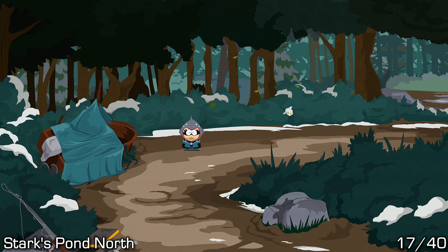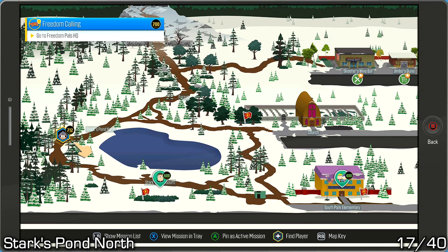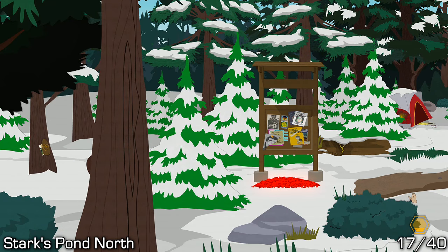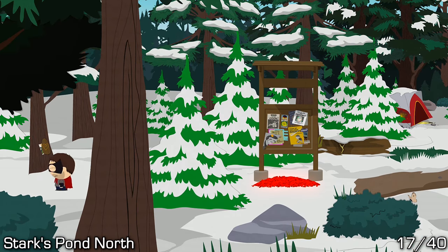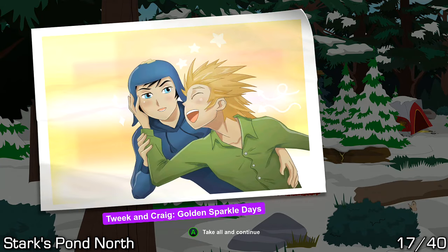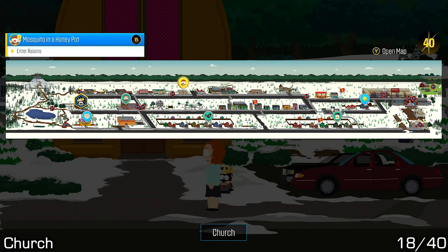Just past the elementary school we have Stark's Pond, with a bit of a looping path around the lake. As we make our way around the bend and then to Stark's Pond North, we'll see a tree with a small carving in it, and there's a piece of art inside that we'll be able to grab. After grabbing it, continue along the path to unlock all the fast travel points along the route, and you'll end up at the church.